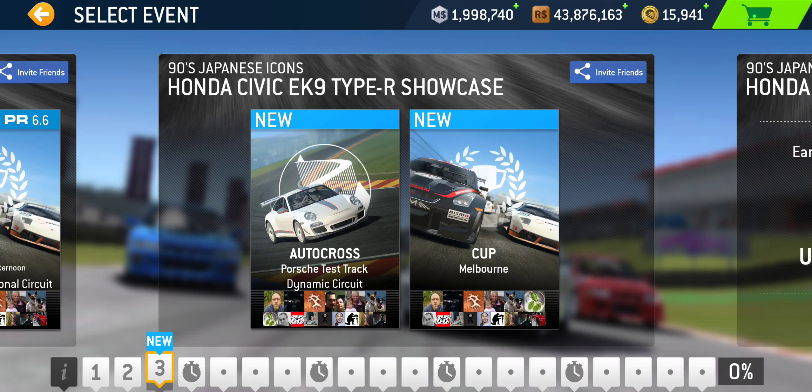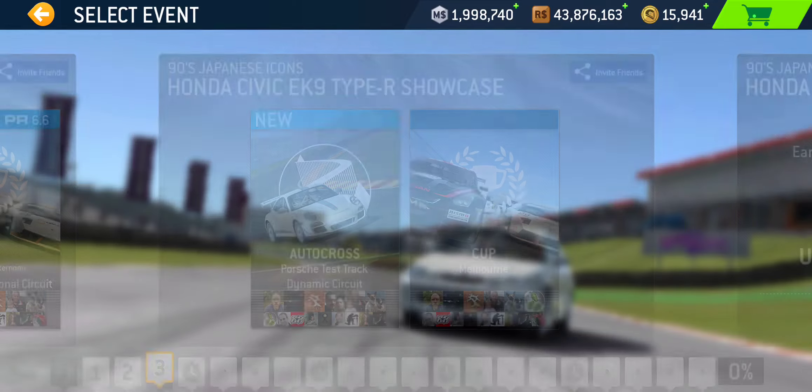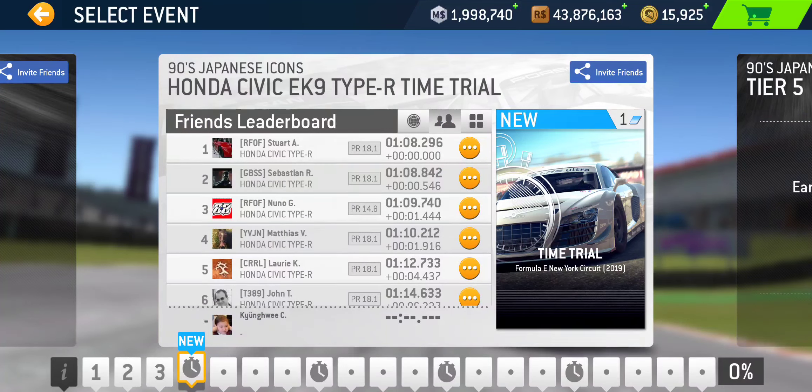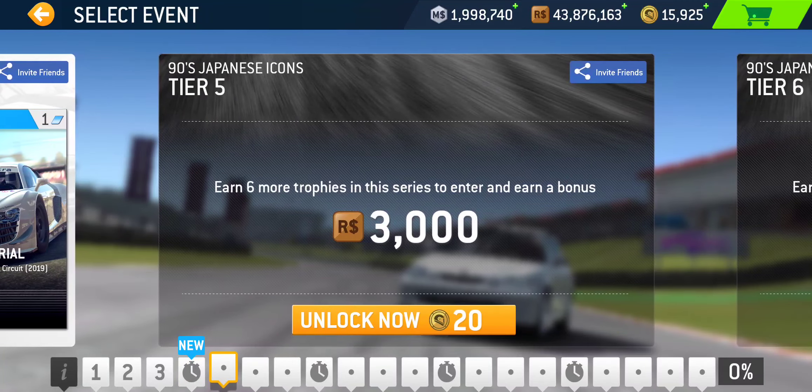That takes us to the first Showcase Tier, featuring Honda Civic EK9 Type R. For the showcase, we've got Autocross at Porsche Test Track Dynamic Circuit, and a Cup at Melbourne — a two-lap Cup. Next is the accompanying Time Trial featuring the Civic, taking place at New York Circuit — the 2019 layout.